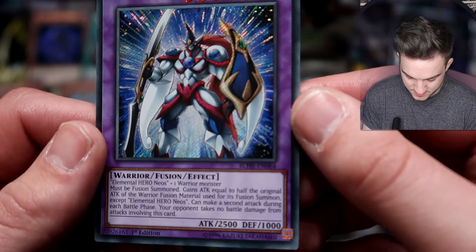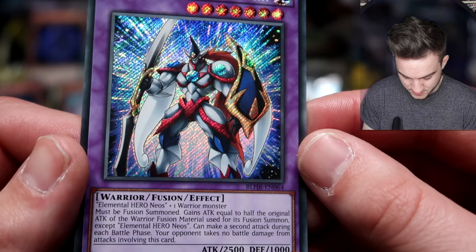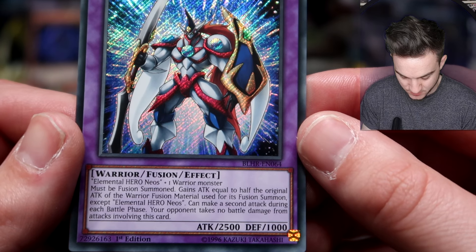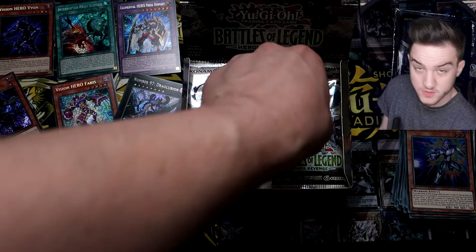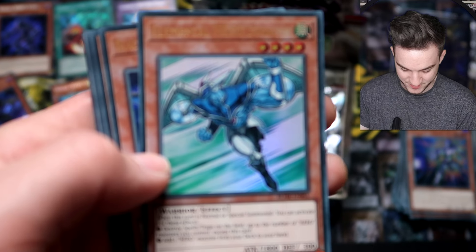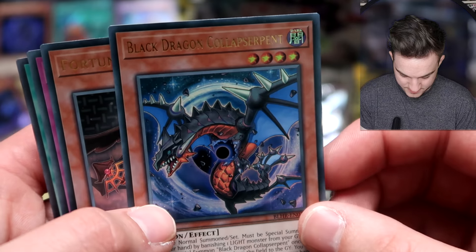Elemental Hero Neos Knight — nice cards. I've not heard much about this so I don't really imagine it's that good. Fusion Summon: one Hero Neos and one Warrior Monster must be used as Fusion Material. It gains attack equal to half the original attack of the Warrior Fusion Material used. So what Warrior would you fuse with Neos? Let me know in the comments below. Would it be Stratos? Probably not.